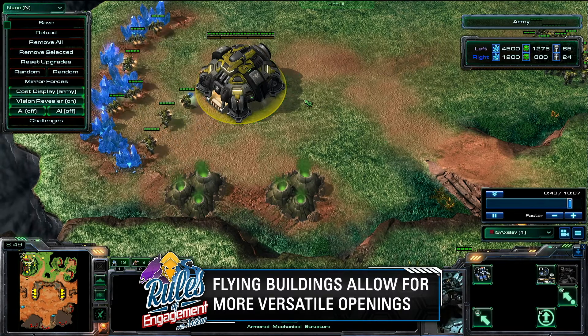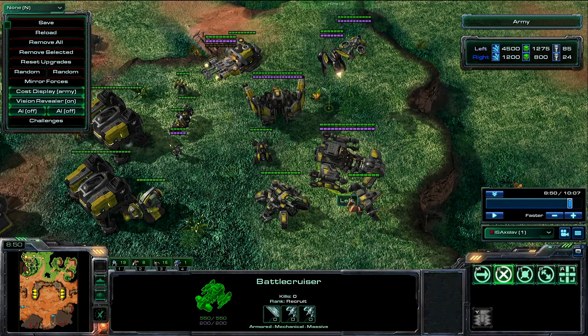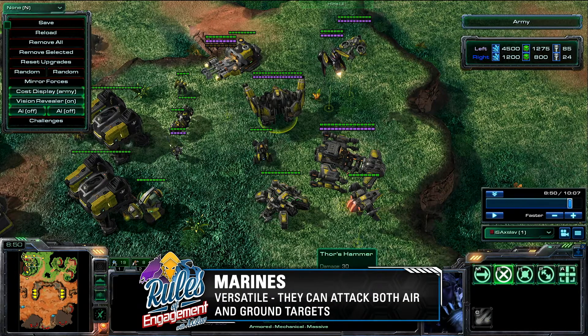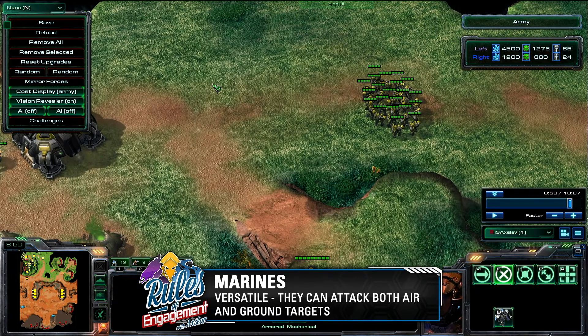Now let's talk about Terran units in general. You've got mech units, air units, marines, ghosts, and more. One thing you'll notice about almost all these units is they're very versatile. The marines can shoot both air and ground. The Thors have attacks that shoot ground and air. The battlecruisers attack air and ground targets. The Vikings can transform between different modes. The majority of Terran units are very, very versatile, so they can respond to a variety of different threats.